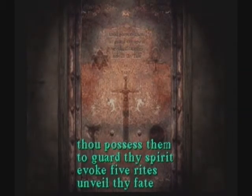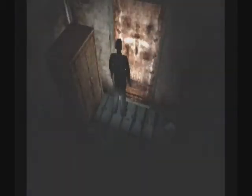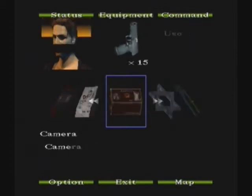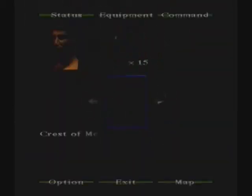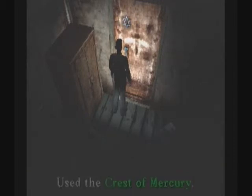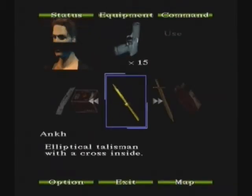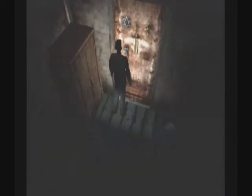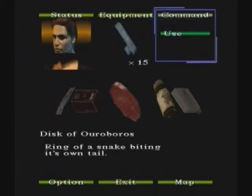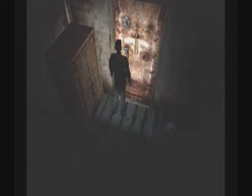Okay, okay, I was here. It's locked. Thou possessest them to guard thy spirit. Evoke five rites and veil thy fate. Here we have amulet of Solomon and crest of Mercury. I hope I have five. Ankh. I think we do have five. Dagger of Mel — weird name. And the disc of robbers. One of my favourite words. I'll rob all rocks, as they would say in Red Dwarf.